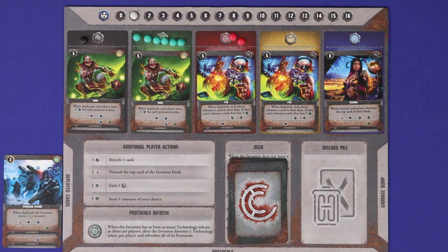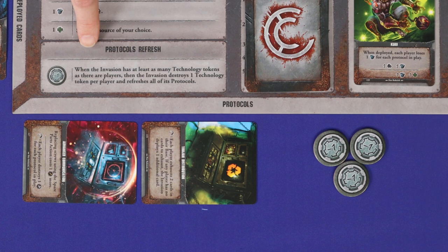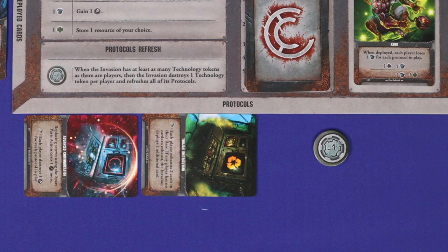Fourth is the train invasion cards phase. If the invasion has an effect allowing it to store a certain type of resource, take the matching coloured screw and put it into its matching coloured training zone. Any card with stored resources equal to or greater than its cost must be trained: destroy resources equal to its cost, add the card to the invasion's discard pile, and resolve the effect revealed under the card. Fifth is protocols refresh — if the invasion has technology tokens equal to or more than the number of players, destroy that many and refresh all protocols. Sixth is use protocols: any refreshed protocols are immediately used. Finally, end of turn effects resolve.